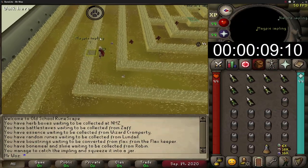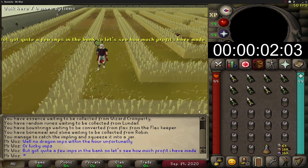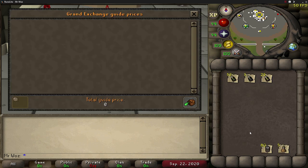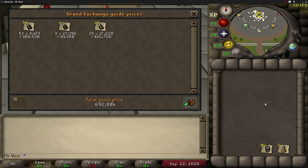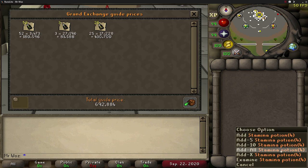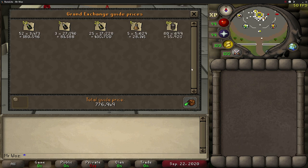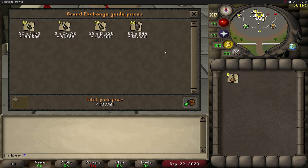Coming up to the one-hour mark now and I'm just about to catch my last imp. I know the total number caught isn't a lot, but that's because I was only catching high-tier implins. The total came to 693k, then minus supplies - five stamina potions at 28k and 80 implin jars at 56k - so altogether I've made 609k gp profit. That's without any dragon implins or lucky implins, so I definitely would have made more if I'd caught those, but I'm really happy with the result.